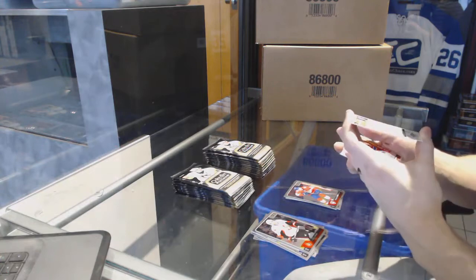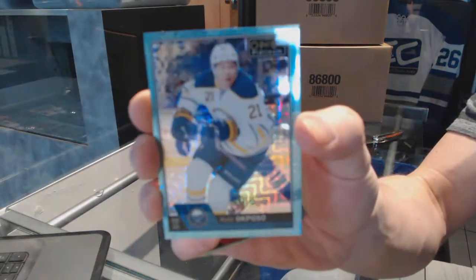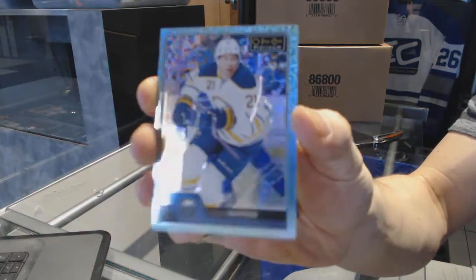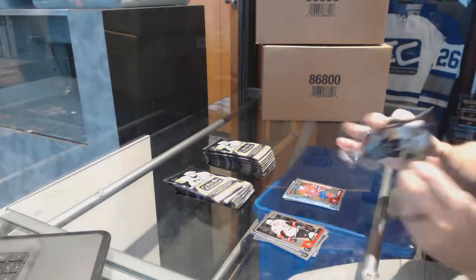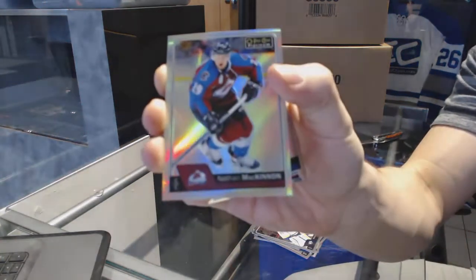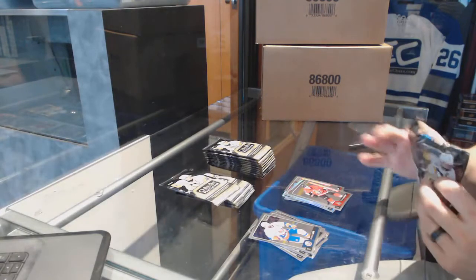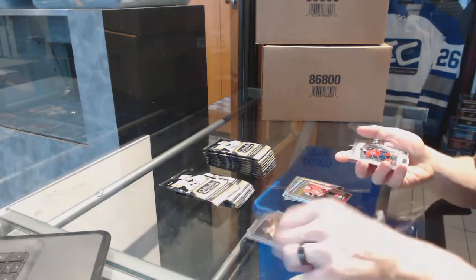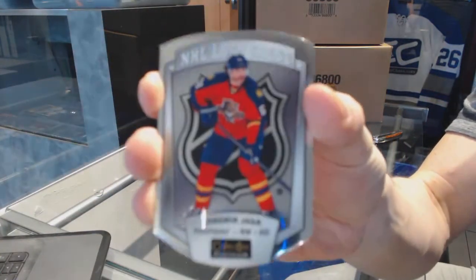We've got an ice blue tracks parallel of Kyle Opossum — they changed the name I see. Ice blue tracks, and a marquee rookie Archie Lekkonen. Rainbow Nathan McKinnon. And a marquee rookie of Thomas Shabbat. We've got an NHL logo Chris Dyke — Yarmor Yager.